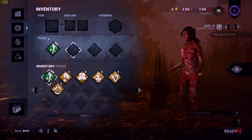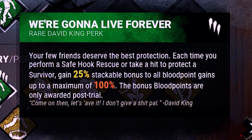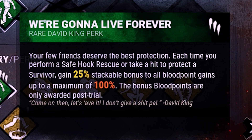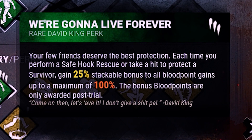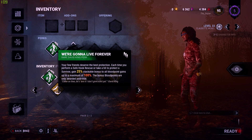So for the perks we will be using, we're going to use We'll Make It. You kind of need this to get them blood points. Basically, each time you perform a safe hook rescue or you take a protective hit, you gain a 25% stackable bonus to all blood points gained, up to a maximum of 100%. You're going to need this perk to be able to get blood points quick.